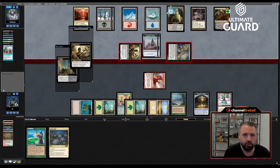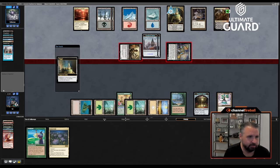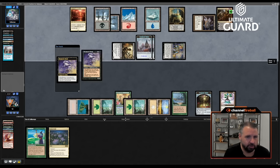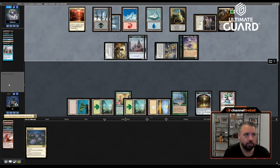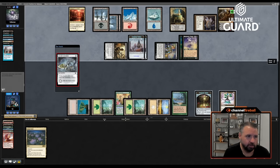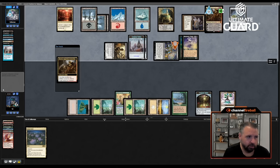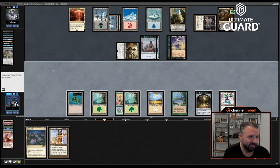Mesmeric Fiend comes in — I don't have anything. They have Grave Titan in hand. Astrolabe's pretty good, sure. Falconi knows what he's doing here. Breach, LED — close, technically not dead. Play LED and pass the turn. Lotus Field doesn't really accomplish too much either.